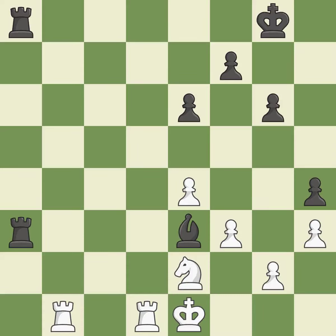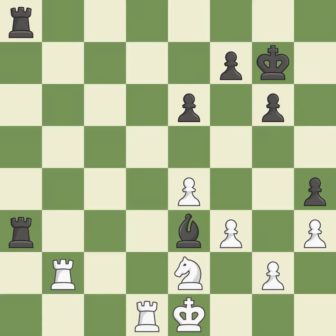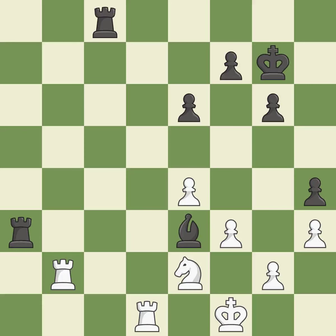The rooks are linked by this, making it easier for them to work together in the future. This develops a rook off its starting square, getting it into the action. By doing this, the chance to double rook on a single file is lost — it is incorrect. This is the start of the endgame and black is equal.